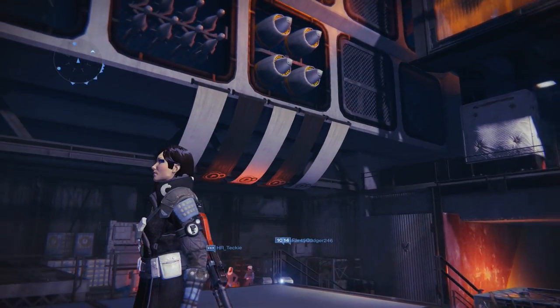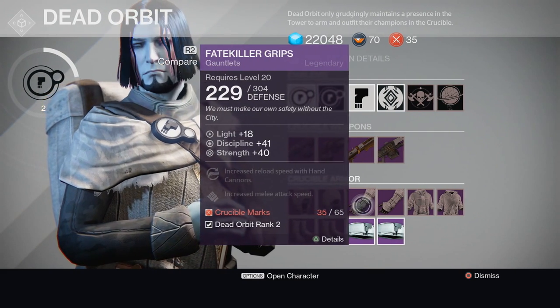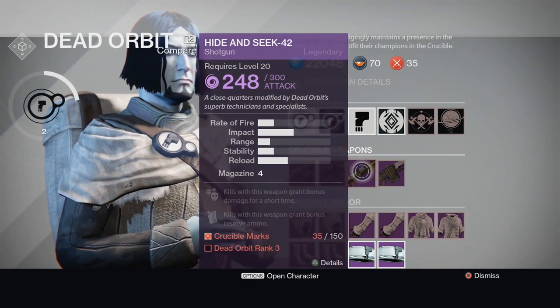Once you keep doing bounties and increase your rank, at rank two you get to buy cool stuff like cloaks and chest armor. At rank three you get to buy weapons and other things like that.